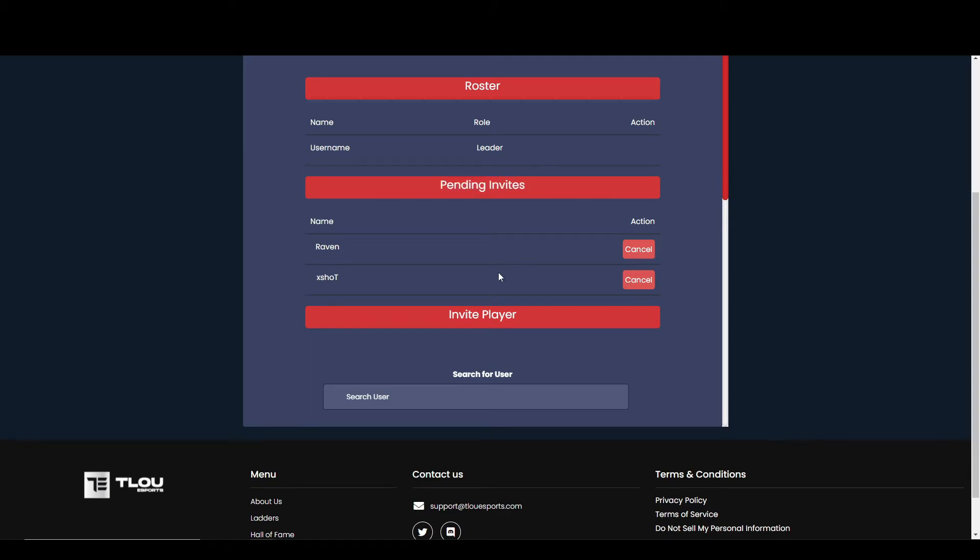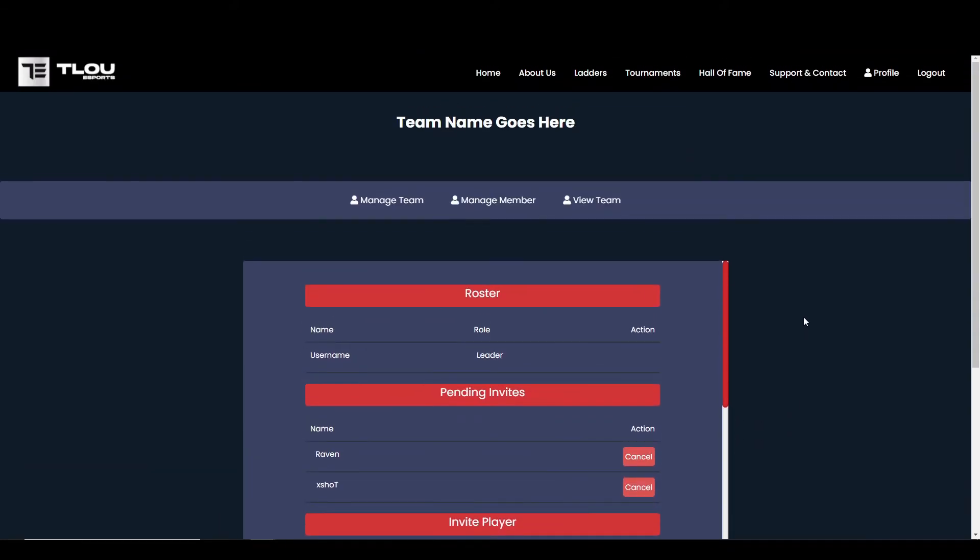Cancelling invites may be vital if players do not get back to you in time while your team is still ineligible to play. This would delete the invite completely from the player's notifications before they could accept or deny.